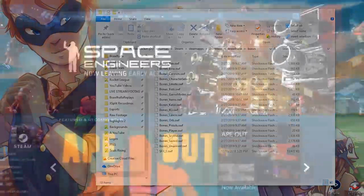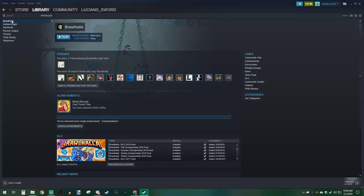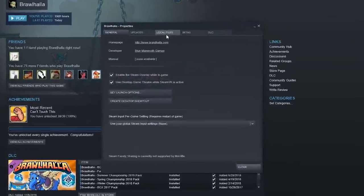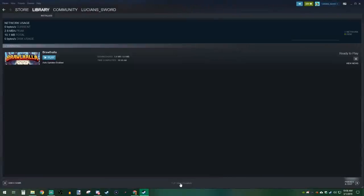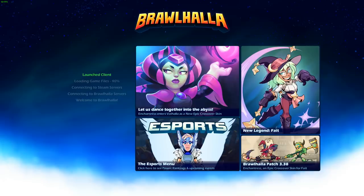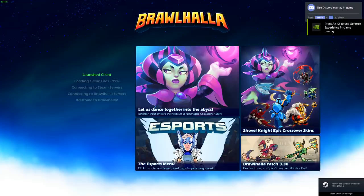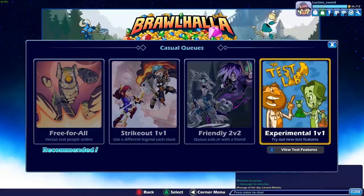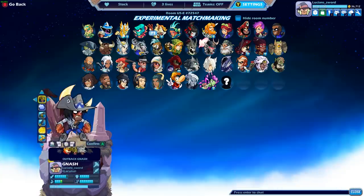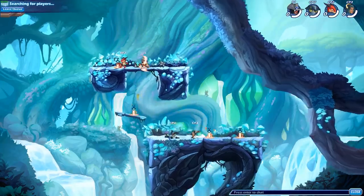Now the game won't work well since I deleted game files, but we can fix that by going back into Steam, finding Brawlhalla in your library, right-clicking, going to Properties, then the Local Files tab, and clicking Verify Integrity of Game Files. Steam will scan your Brawlhalla folder, find the missing files, and redownload them. Also note that many weapon mods like this apply to all legends using that weapon, not just Nash.